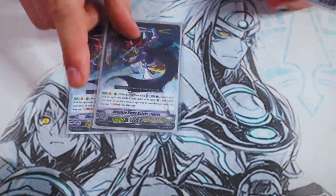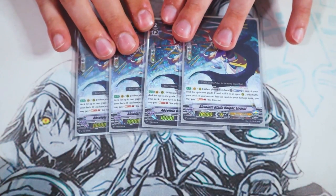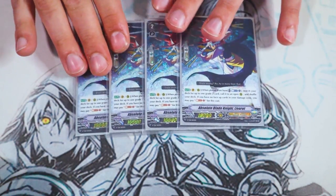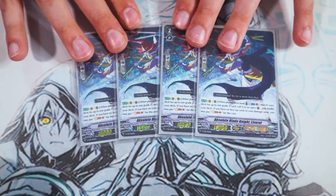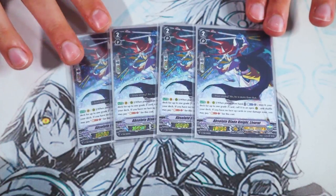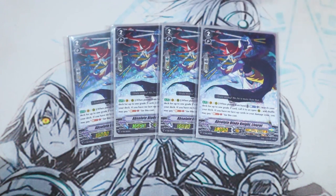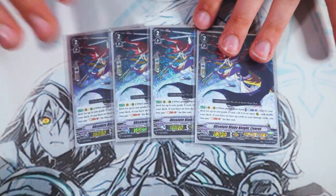Next up we've got four copies of Absolute Blade Knight Larouche. I was using Starlights Violinist — the OG one, not the V-Series one — because you could use it during the battle phase, but I'm starting to like Larouche better because it doesn't cost a soul unless you have all face-down damage, and it helps set up your main phase way better. Larouche's skill: when it's placed from hand, counterblast one, search your deck for a grade two and call it to an open rear guard circle. If you don't have a face-up card in your damage zone, you can use a soul blast instead.